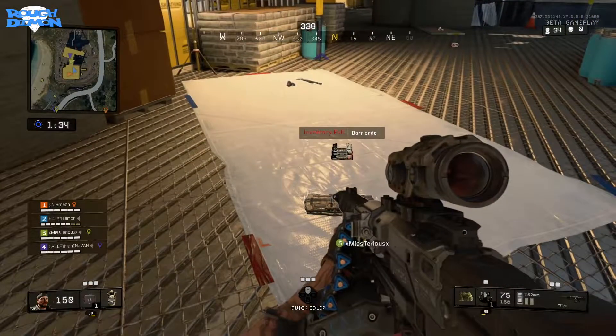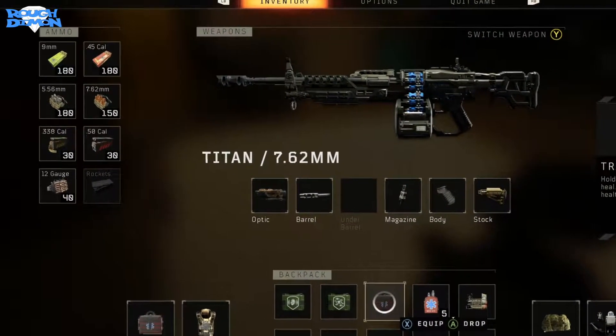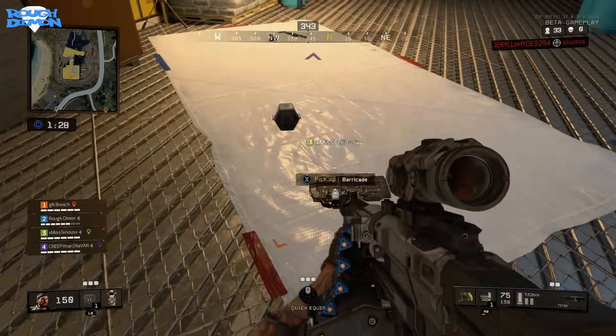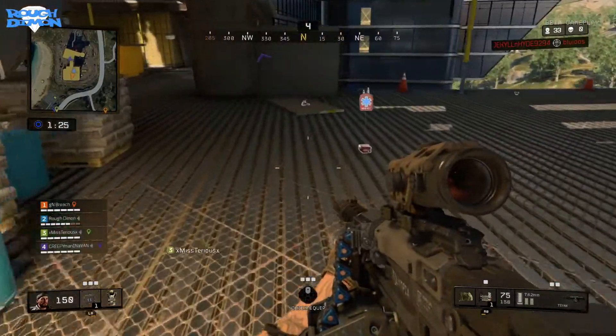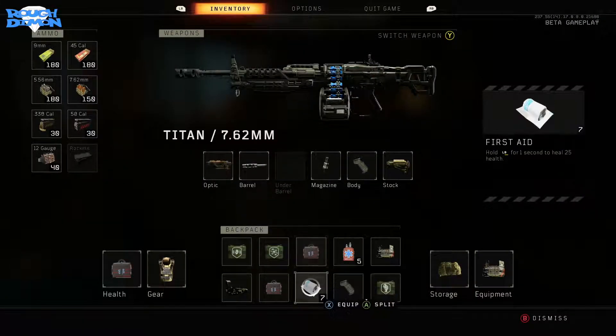Tip 6: Ammo. Ammo plays a big part in Blackout and you need to be aware of it at all times. There are eight different types of ammo and it takes time to learn which weapon takes which ammo type. You can pick up ammo from all the usual spots — crates, downed enemies, etc. Ammo doesn't take up an inventory space; each type has its own designated slot, but you can only carry 200 of each.